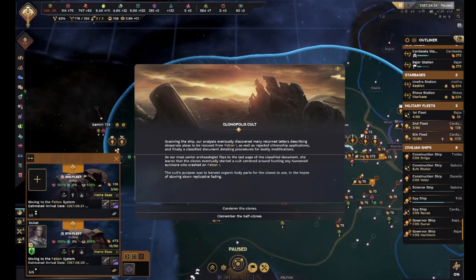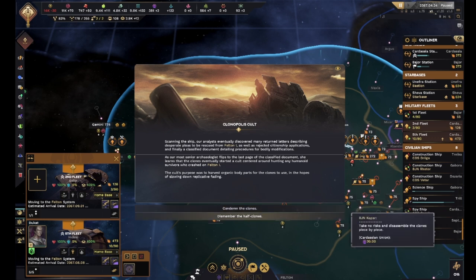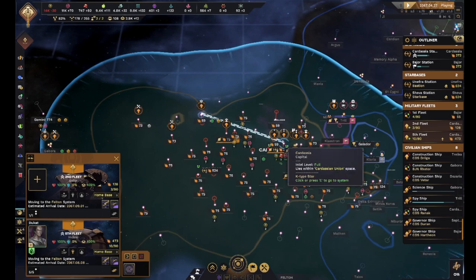Our analyst eventually discovered many return letters describing desperate pleas to be rescued from Felton 1, as well as rejected citizenship applications, and finally a classified document detailing procedures for bodily modifications. She learns that clones eventually started a cult centered around hunting any humanoid survivors and harvesting organic body parts for the clones to use. We can take no risks - dismantle the clones piece by piece or condemn them. We're just gonna go ahead and dismember them - there's no reason to let them stick around.